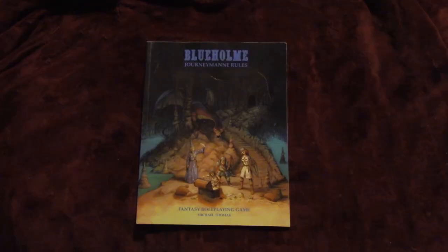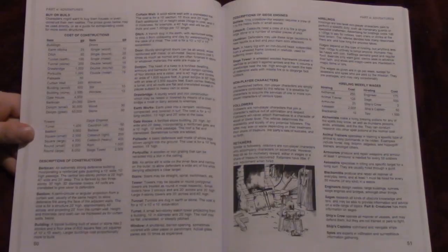The version I got, being the Journeyman rules, is a reasonably sturdy softcover book with full color cover art that is a definite callback to the cover of the D&D box set it emulates, including a dragon in the same style with the same facial aspects, as well as adventurers down here, at least one of whom resembles one of the two adventurers on the original cover art of the version it seeks to mimic.